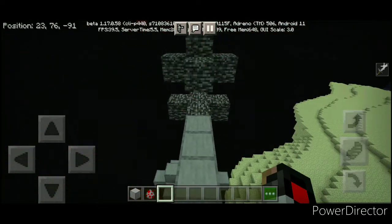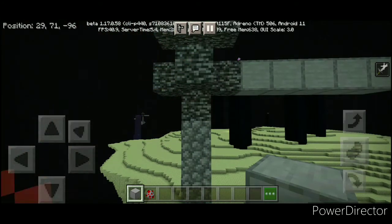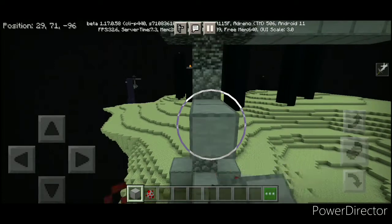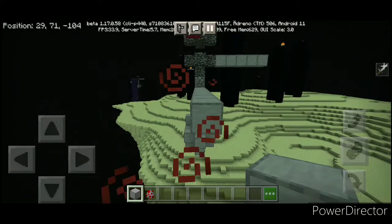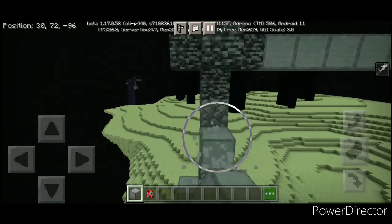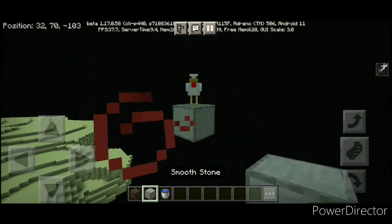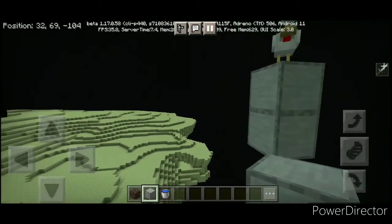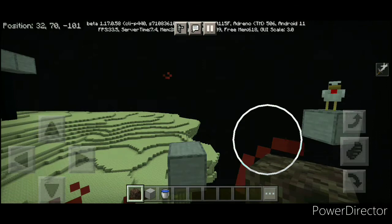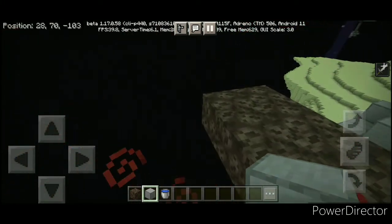For our next step, from here go to the left side like that, then go down from this block three blocks — one, two, and three. From this block, go out 15 blocks: one, two, three, four, five, six, seven, eight, nine, ten, eleven, twelve, thirteen, fourteen, and fifteen blocks. Now destroy all of that scaffold. Place a chicken right there. From here, go down one block, then place four blocks like this and another block there. Destroy these blocks immediately so the chicken cannot walk.